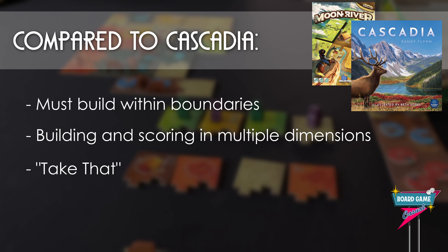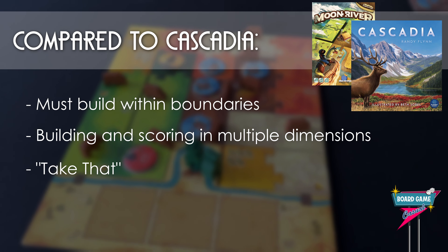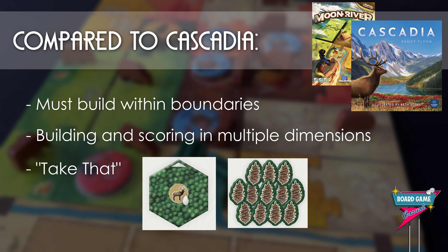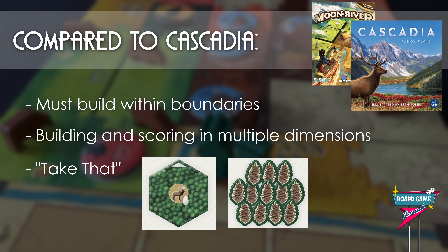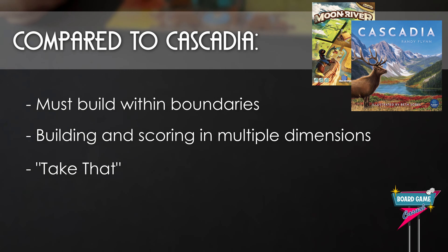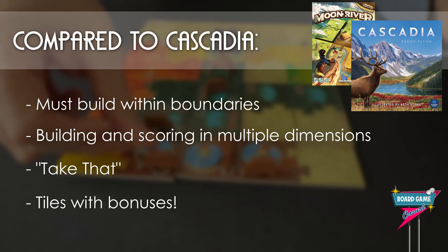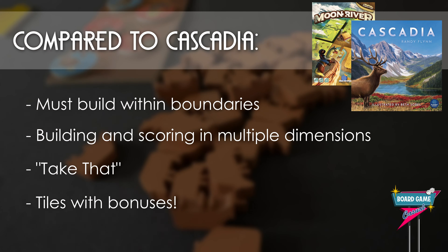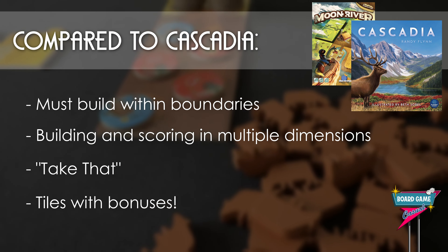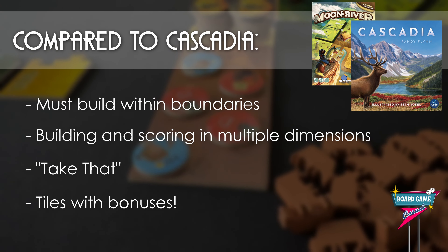One of the main reasons I wanted to make this comparison: you know that feeling when you get the terrain tile in Cascadia that has the bonus leaf token on it? If you like that, Moon River has that in spades. There are a lot of those types of tiles and a lot of different bonus types, and my favorite part about Moon River is getting and placing those tiles that give you stuff. It's so fun.